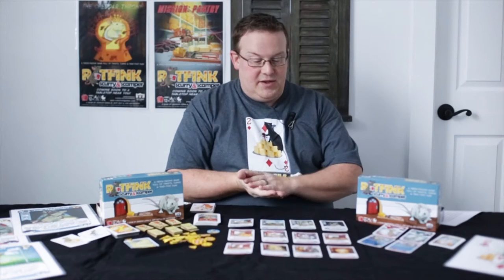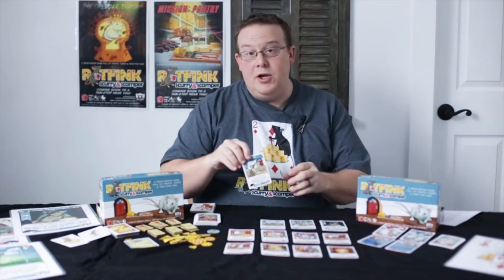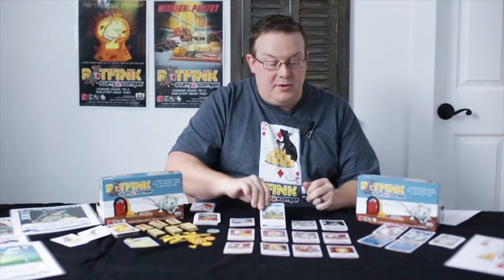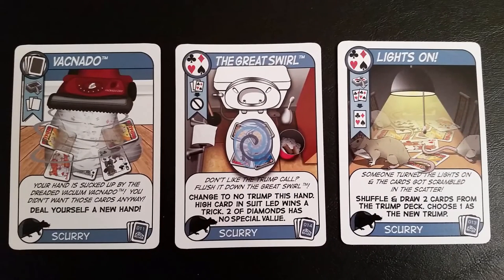The first phase is the scurry phase. Players are allowed to play a scurry card from their hand if they wish. These are cards like Nose Off, which lets them challenge the current dealer, and if they're able to become the new dealer, they can pick a new trump based on their hand. Cards like The Big Flip, which can flip the trump order from high to low or low to high. Good old classic Go Fish, which lets you go steal a card from another player. These are just some examples of the scurry cards.